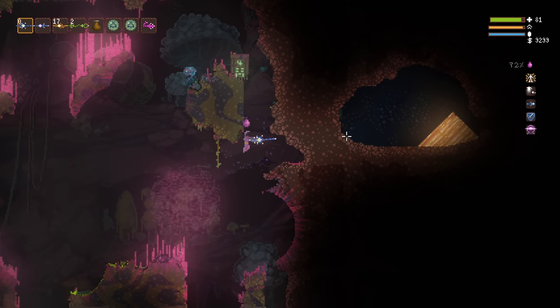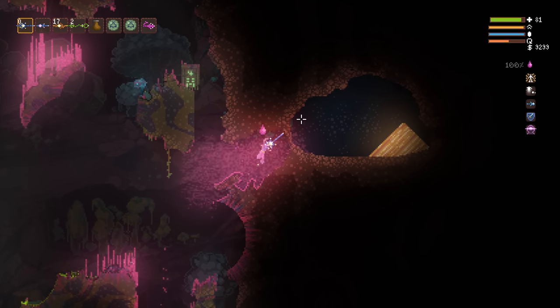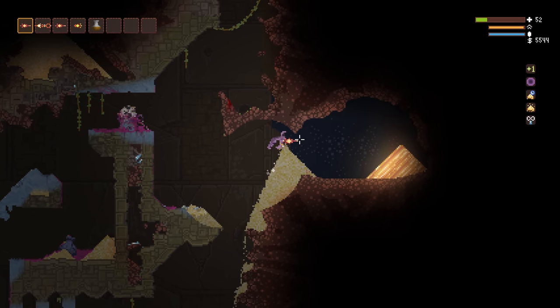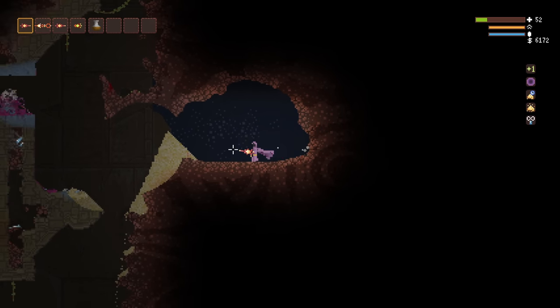If you ever find yourself a little bit short of gold, there are small caves containing piles of gold powder that have a chance to spawn on the sides of certain biomes such as the fungal caverns or Temple of the Art. These piles contain about 600 gold and can be a nice little bonus if you happen to spot one.